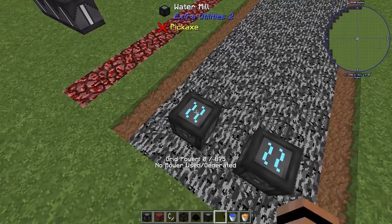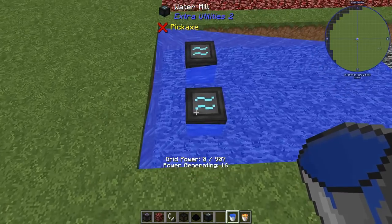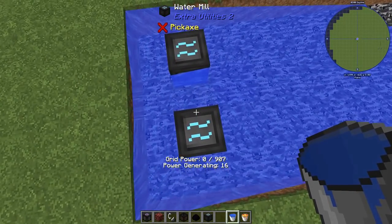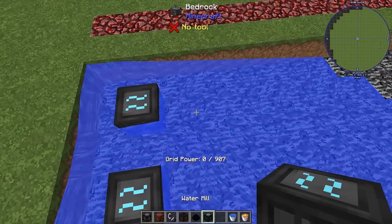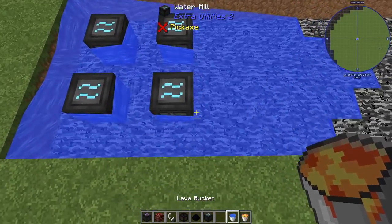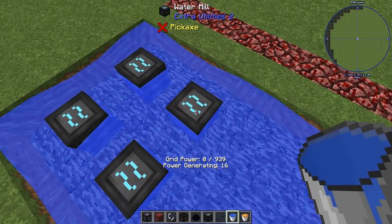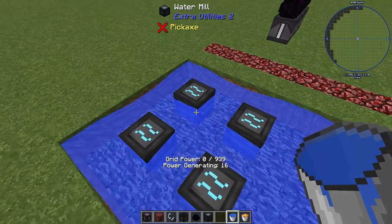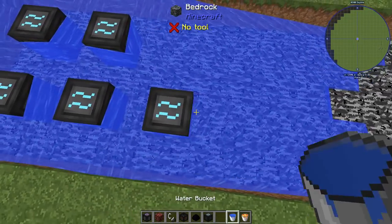Let's go ahead and set some source blocks of water here. I'm getting 16 out of this because they're 4 per side. So I should only be able to put down 4 without losing anything. Now — source block there, source block here, and here. Now I've got all of this GP and it says nothing about efficiency loss.